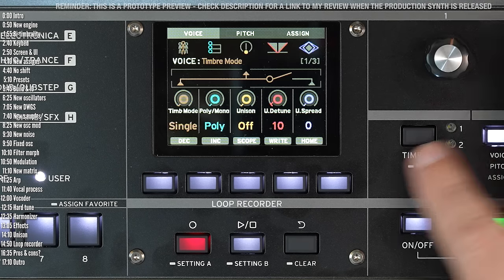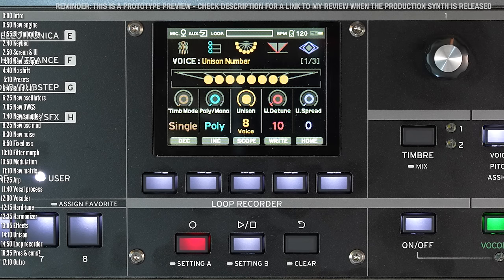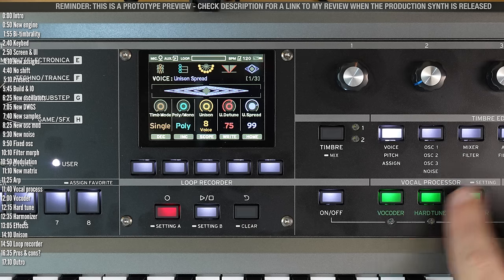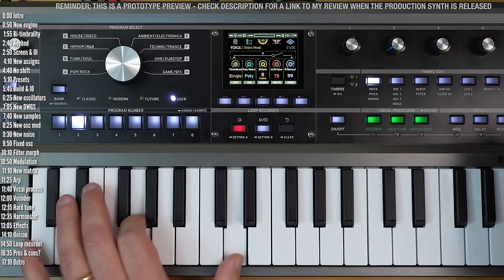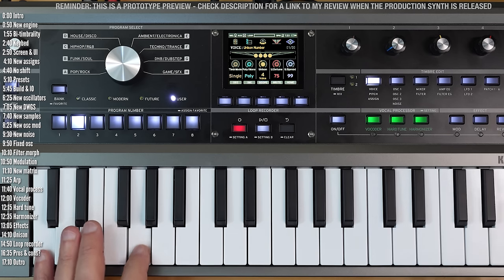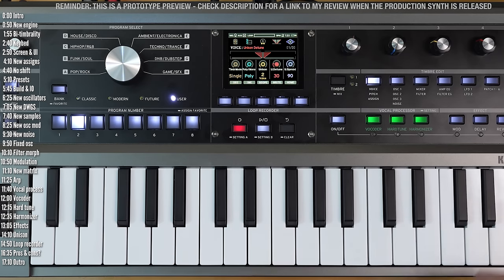Heading back to voice options: there's a unison option with configurable detune and spread. With just one oscillator active this already sounds rich, and with the other oscillators it can get even richer. A nice twist: if you reduce the number of voices used for unison — say to four — you can play two notes simultaneously, and with two voices, even four.